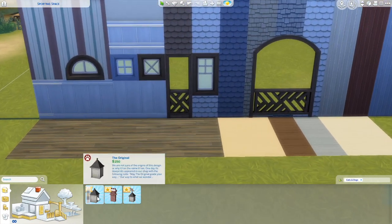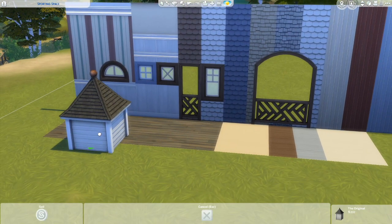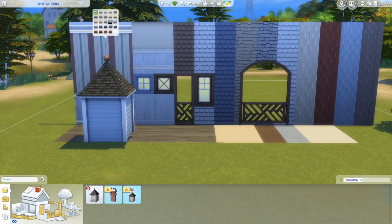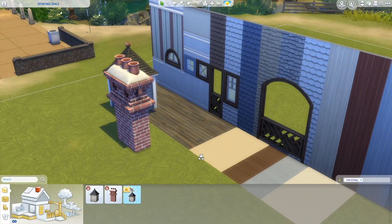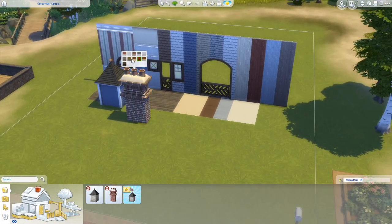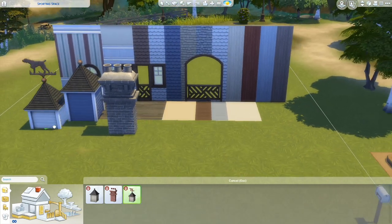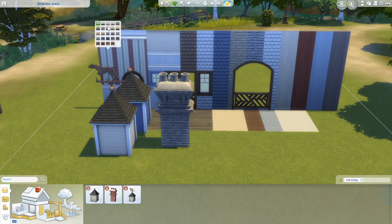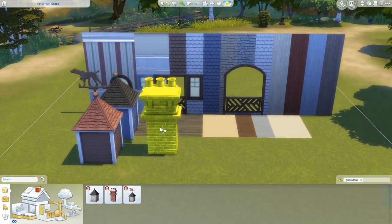Let's look at these roof items. We have got this little house dormer thing for your roof, coming in lots of different roof textures and swatches. We've got a new chimney — wow, that's cool, and it comes in red as well. Then we've got this one with a little weather vane on top, and it comes as a cat on a crescent moon. You can hear my cat in the background as well — that is so cool!